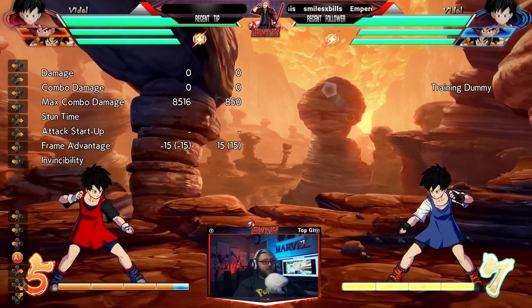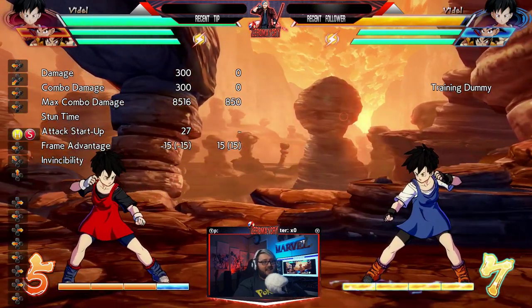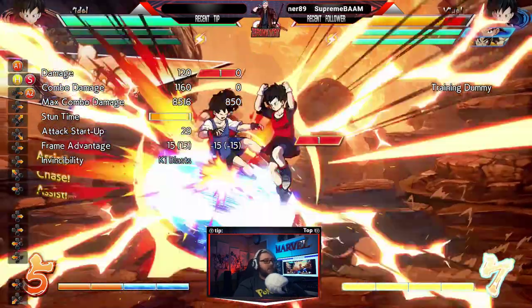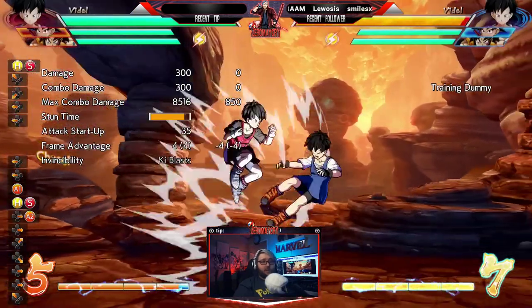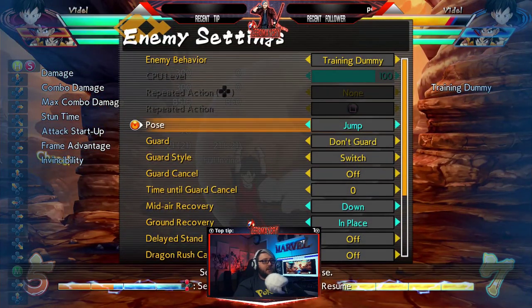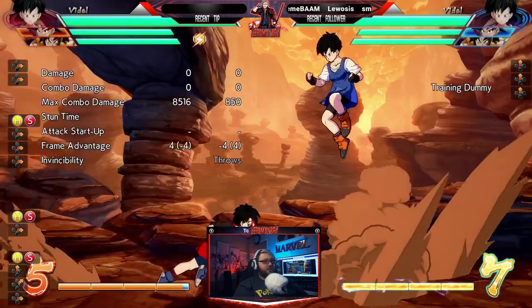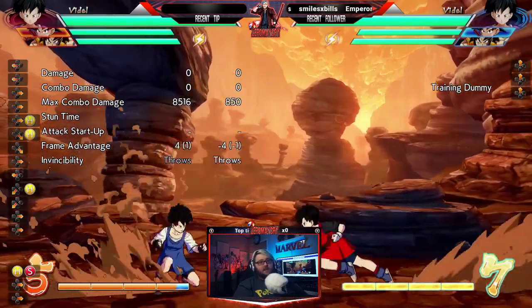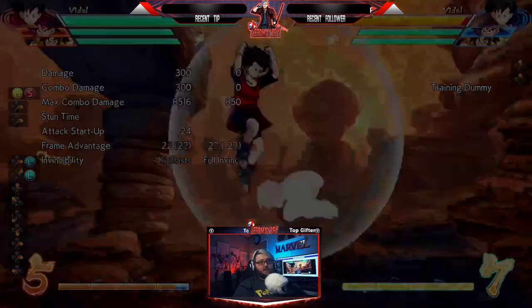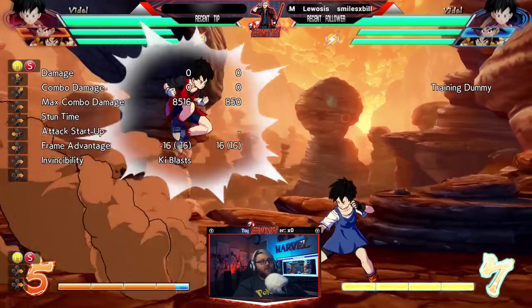Tip number two was super dashing more advancedly. Don't treat super dash as just a universal get-in tool — it's a fantastic thing to do in neutral, but you need to mix it up with using your assist. You don't need to be super dashing from far away. Super dashing above or below your opponent are really good times, especially if they're at super jump height waiting to down-heavy. Super dashing in general is better when they're in the air, but mix it in with your assists.